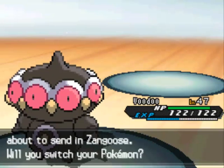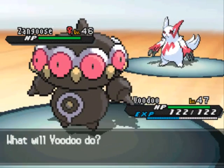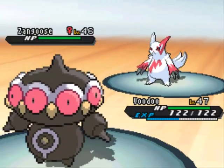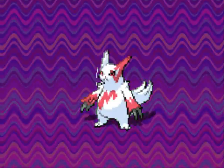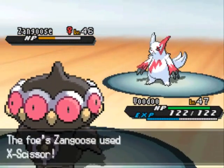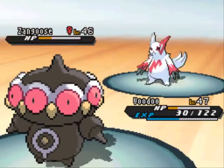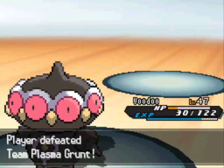Trubbish goes down really easily. She also has a Zangoose on her team. Zangoose actually does have X-Scissor, which is super effective against me, and there's a Swords Dance to boost its attack. Zangoose is an awesome Pokemon — I always liked it. And there's the X-Scissor with double the attack. Yikes! But look at that — Claydol's going to take it like a boss. He has some good defense. There we go, we took down Zangoose.